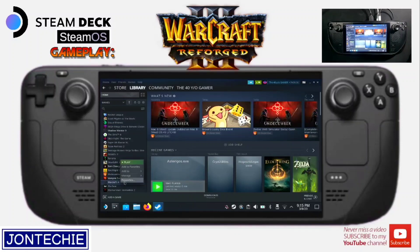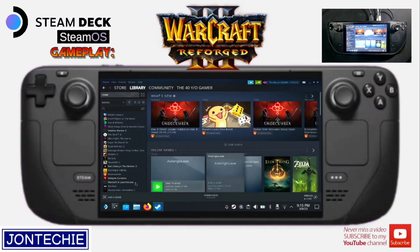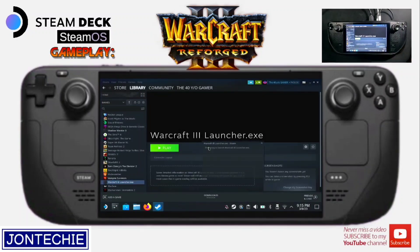Tapos add selected programs. Tapos right-click nyo siya, Properties. Then sa Compatibility, check nyo po yung Force Use at Proton Experimental — ang working sa kanya. Then close nyo na, at launch nyo na po yung game.